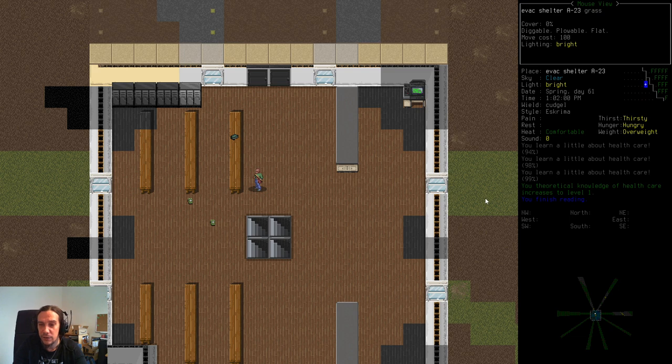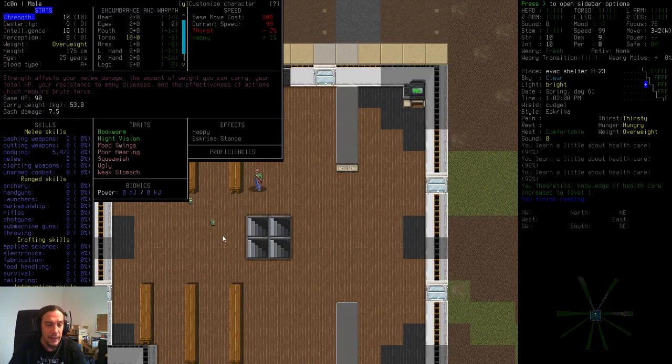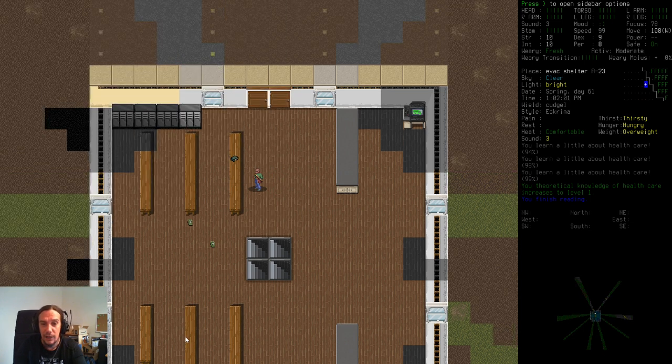Now I'm starting reading, and there we go — my theoretical knowledge of healthcare is increased to level one. Going into the player menu, in my skill window there's a red skill. The red marking means we have theoretical knowledge that has not yet transformed into practical knowledge. Whenever you have higher theoretical knowledge than practical knowledge, every piece of practice gives you more experience points — so reading a book before training makes the actual training worth much more.